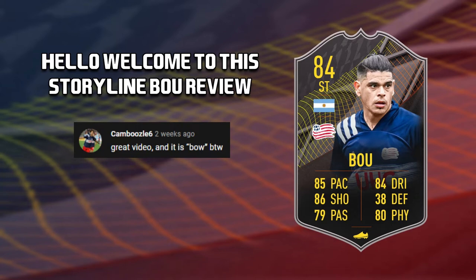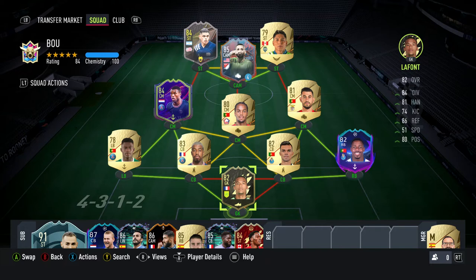Hello and welcome back to another FIFA 22 player review. Today's player review is the level 30 storyline card Gustavo Bow. I just want to give a quick shout out to commenter Camboozle6 who let me know that it's pronounced Bow and not Boy, so thank you very much for your contribution. With that being said, let's get into the video.